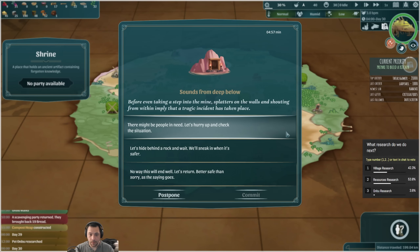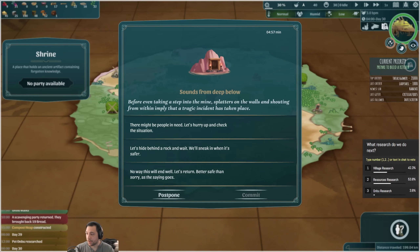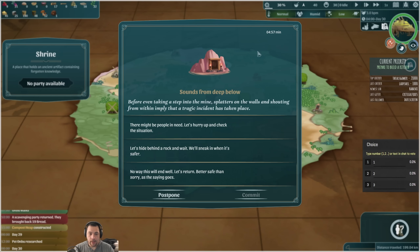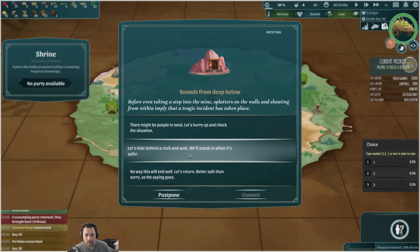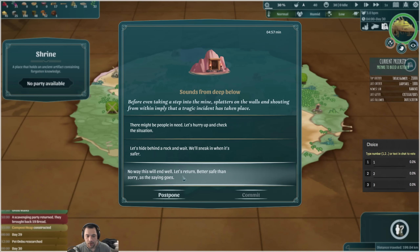Decision. It looks like we're going to go with resource research, but there's a choice here so I'm going to have you choose. Before even taking a step into the mine, splatters on the wall and shouting from within imply a tragic incident has taken place. There might be people in need. Options: hurry up and check the situation, hide behind a rock and wait, sneak in when it's safer, or return — better safe than sorry.